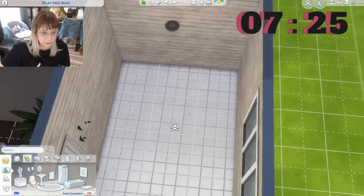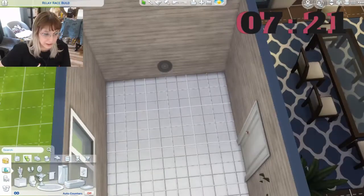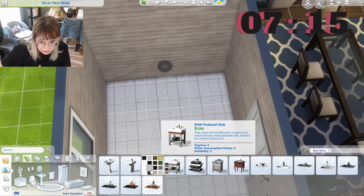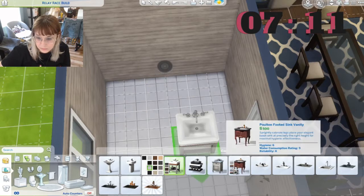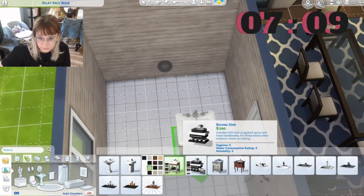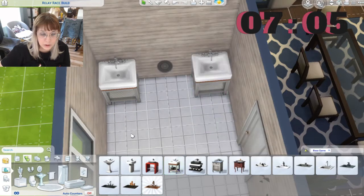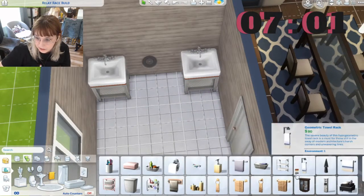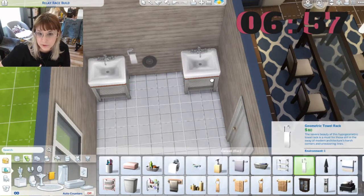So we're gonna do toilet — I'll put sinks over here. I like those ones here actually. Let's do two, because why not — double vanity. That's always something they say on HGTV, so you know, have to do it.